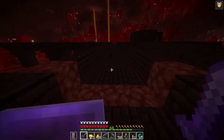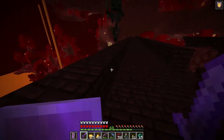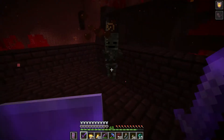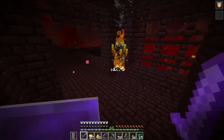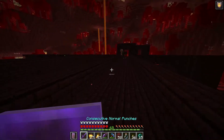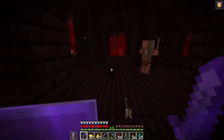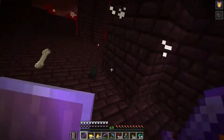We push forward looking for more wither skeletons. A few spawn but don't drop skulls. Three wither skeletons spawn together — exciting — but only one drops a skull. It's slow going but we chip away at the total. Progress is inconsistent; sometimes multiple spawn at once and still no skull drops.